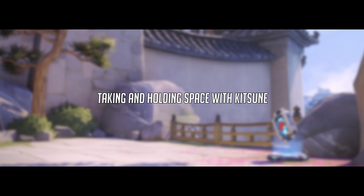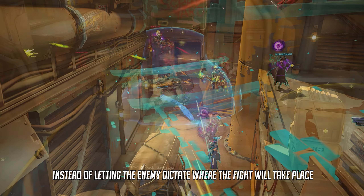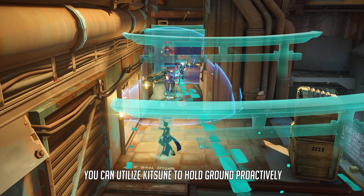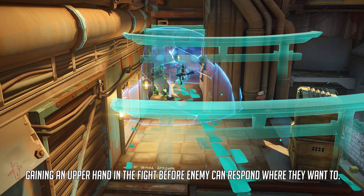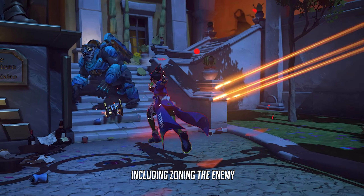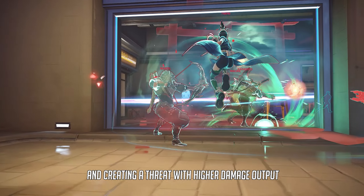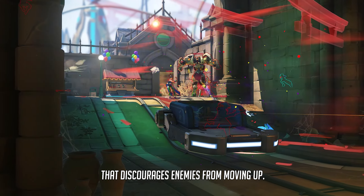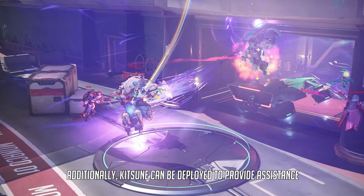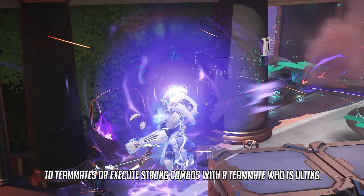Additionally, many players forget the capability of stacking and holding space with Kitsune. Instead of letting the enemy dictate where the fight takes place, you can utilize Kitsune to hold ground proactively, gaining an upper hand before the enemy can respond. Kitsune offers several versatile uses, including zoning enemies, cycling through cooldowns faster, and creating a threat with higher damage output that discourages enemies from moving up. Kitsune can also be deployed to provide assistance to teammates or execute strong combos.